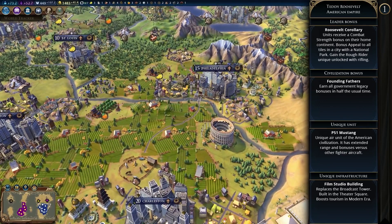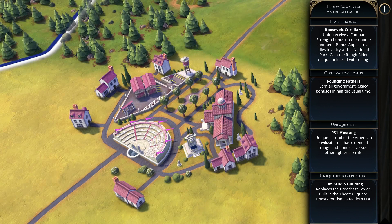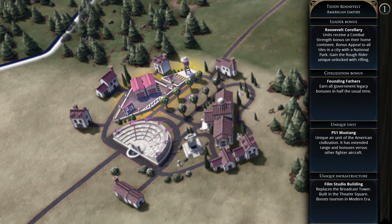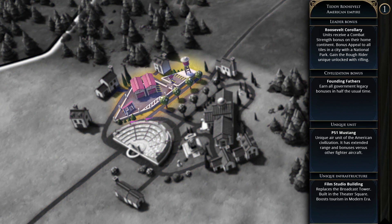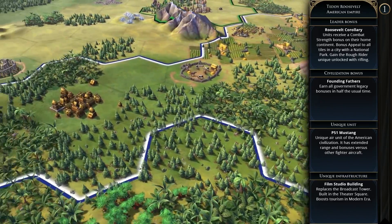America really comes into play after the industrial era — the mid to late game — and going for a cultural victory with film studios and national parks is definitely viable. The way I see playing America is you go with the flow at the start of the game and then surge culture later on.